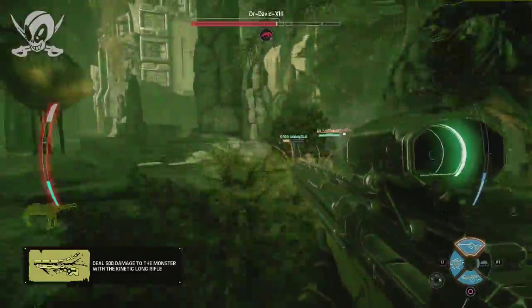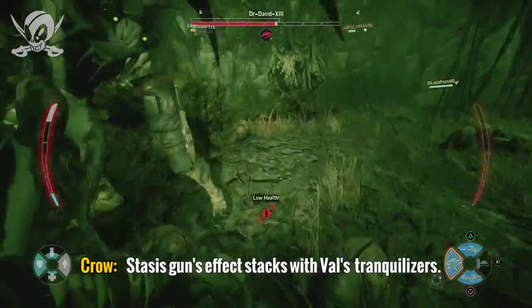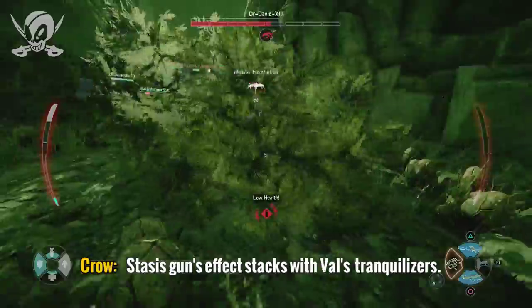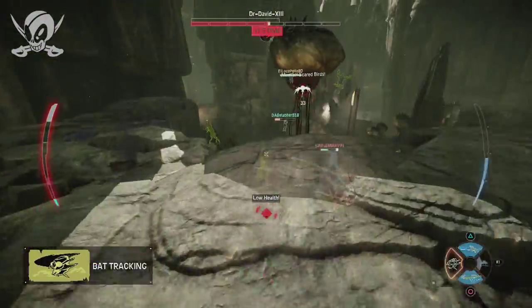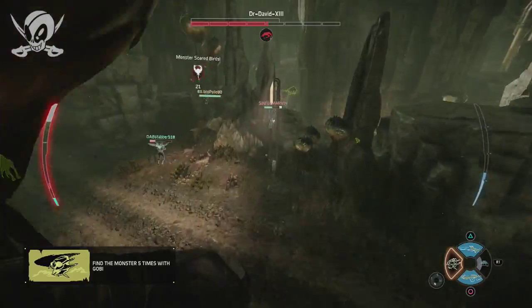As Crow, you can basically combo your stasis gun with Val the medic's tranquilizer darts for significant effect. So if you're playing with Val, keep that in mind — you absolutely want to keep that stasis gun on the monster.